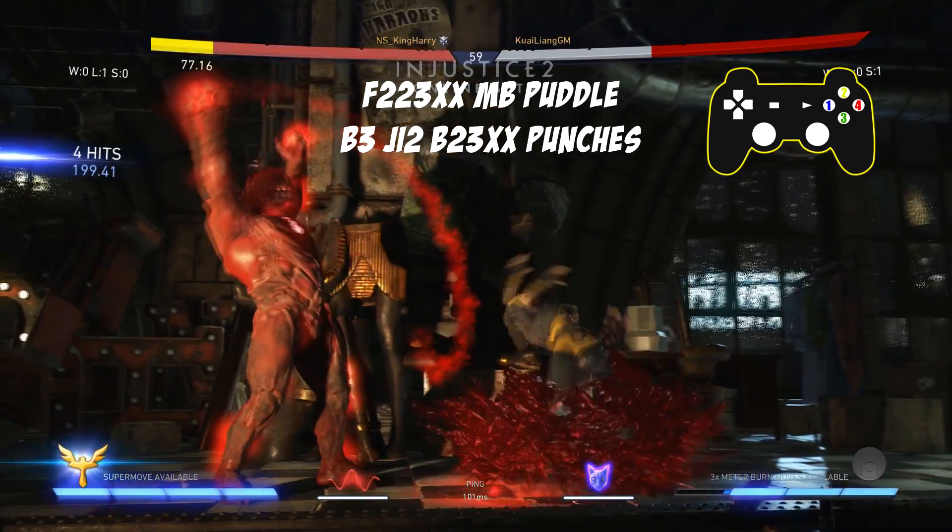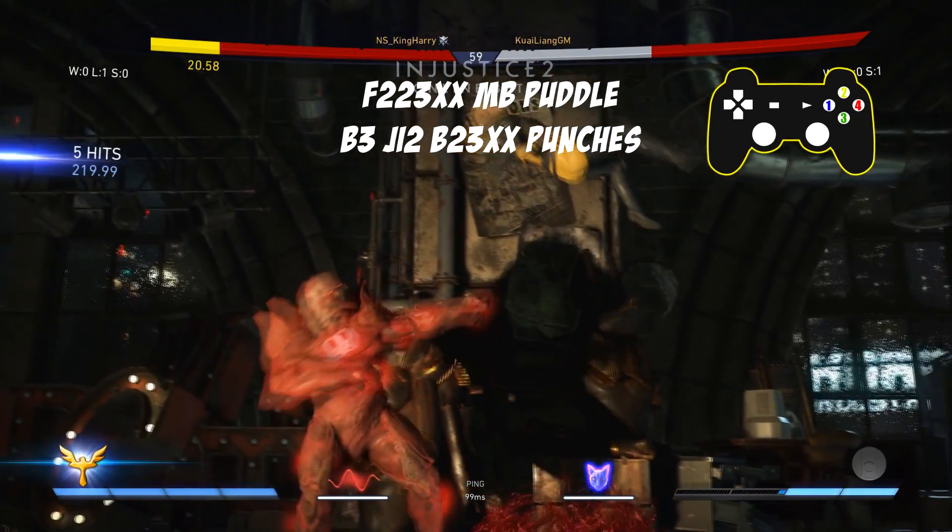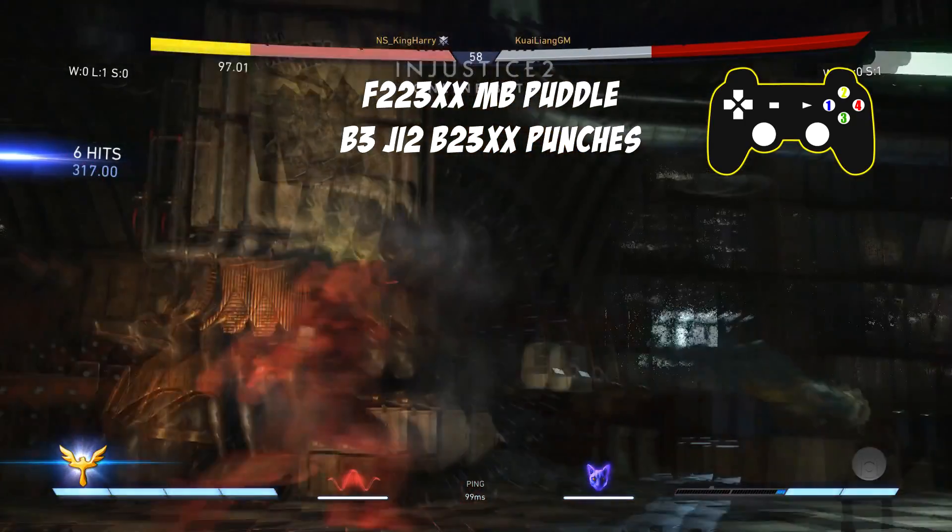After the puddle lands, just hold the meter burn button and this will cause your opponent to pop up in the air extra high. You then want to use back 3 to bounce him off the wall.